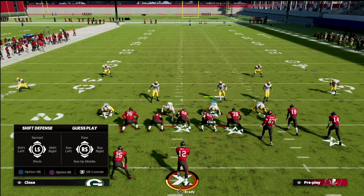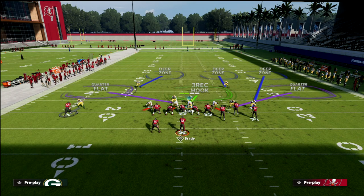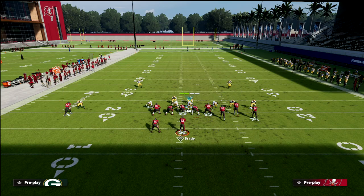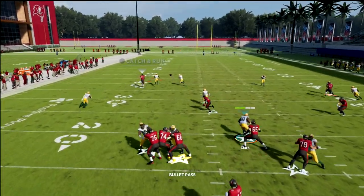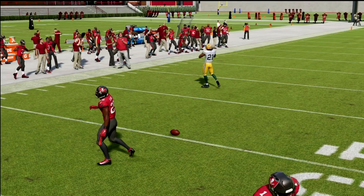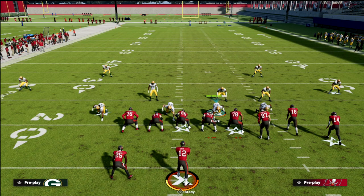The last thing I want to show you is the route from Y curl. The route from Y curl is an inside cutting route. As long as we can keep our inside leverage, we're going to intercept that or have an ability to hang with it. This really limits the routes you're going to get from a solo wide receiver that are going to hurt you.